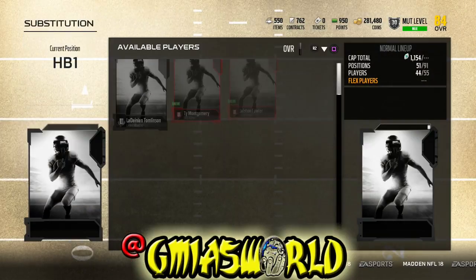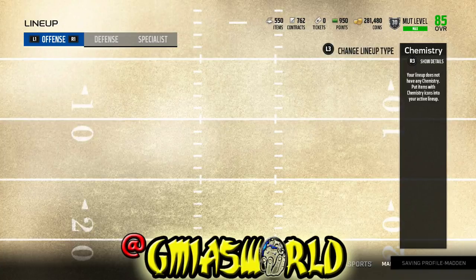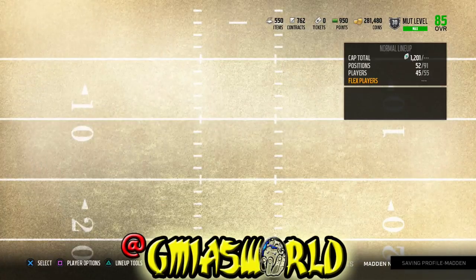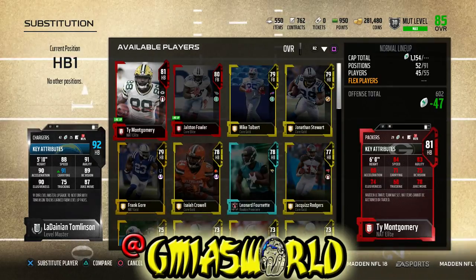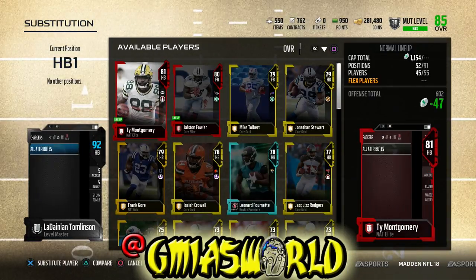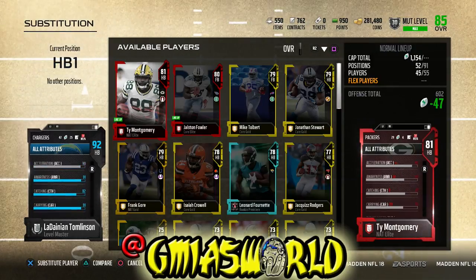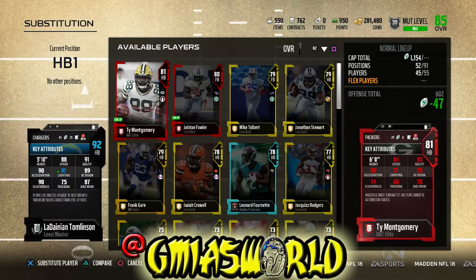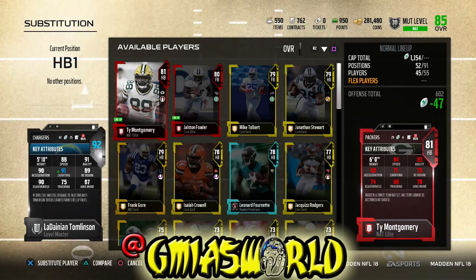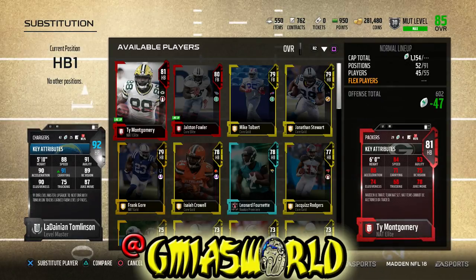We're going to put him in the lineup. He's going to jump to a 92 already. So let's see exactly what that attributes to. We got 91 carrying, 75 trucking, and everything else is the same. I think the strength goes up a little bit, awareness, and the catching — his catching is an 82. I could probably put him at wide receiver, to be honest, because with 89 speed he's a really good clutch receiver. Let me know if you guys want me to put him at wide receiver and see how it goes.